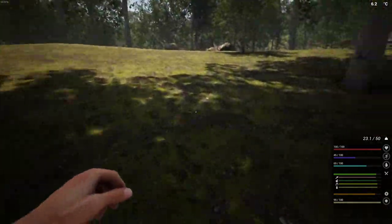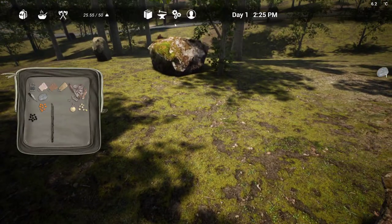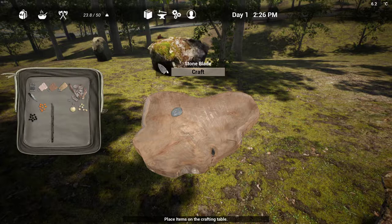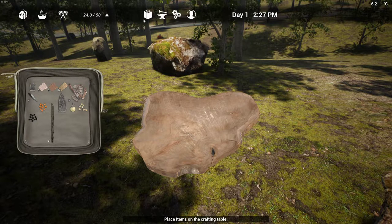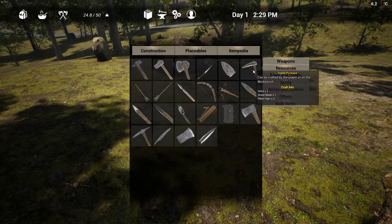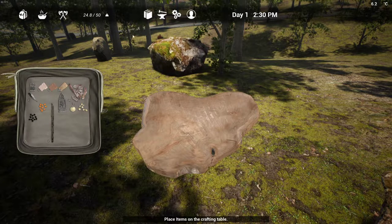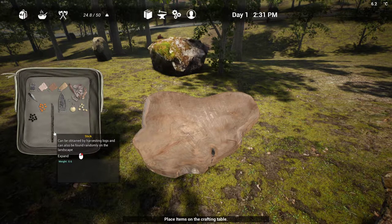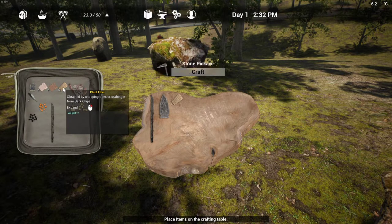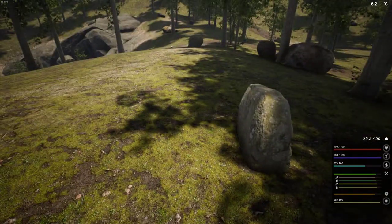Feathers — you find dead birds laying on the ground. Let's open up that and put our stone there where we'll make a stone blade. Then we can go into the itempedia under weapons and stone pickaxe. We need one stick, one blade, and two plant fiber. So we are going to alt, right-click one stick, one blade, and two plant fiber, and now that goes automatically into the second slot.